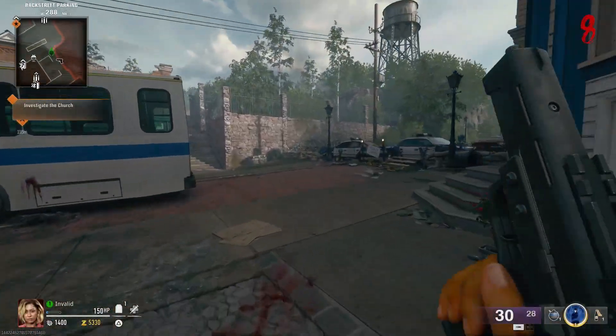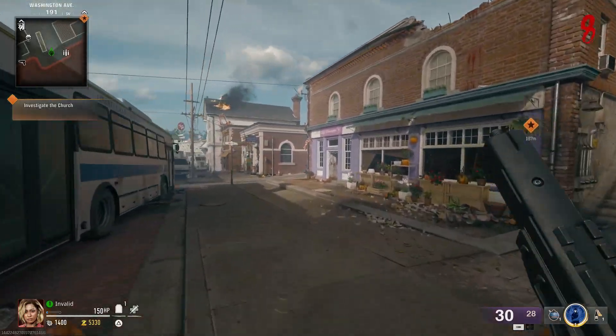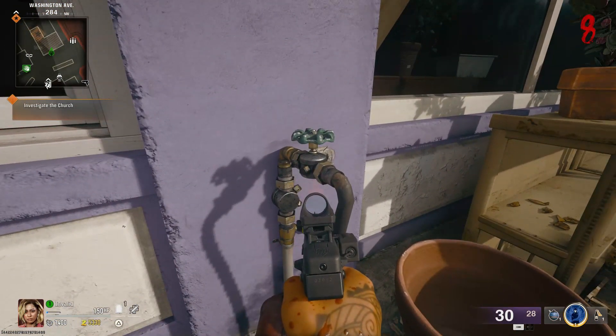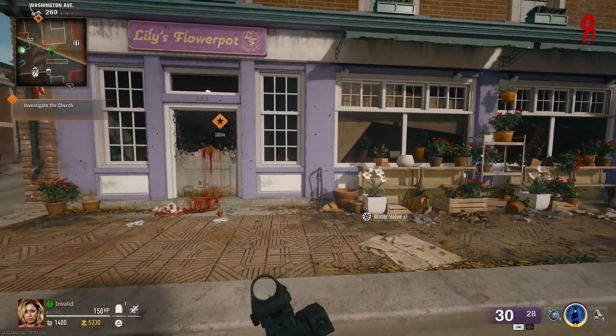This is a straight to the point guide on how to get a free Jet Gun wonder weapon on the Black Ops 6 Zombies map Liberty Falls. You'll need a total of three parts to craft this weapon, and the first is a water valve that can be found at Lily's Flower Pot near Speed Cola.